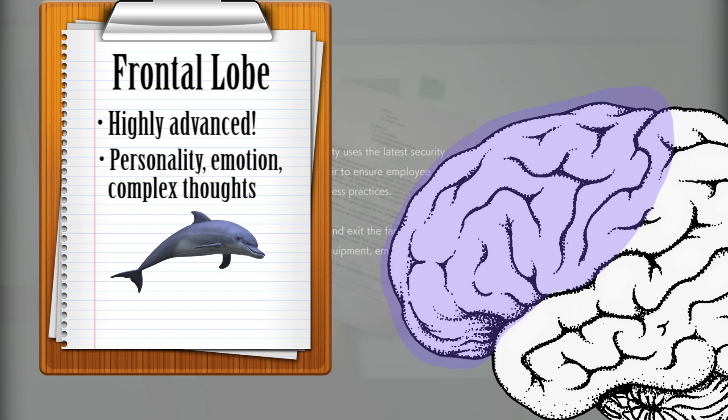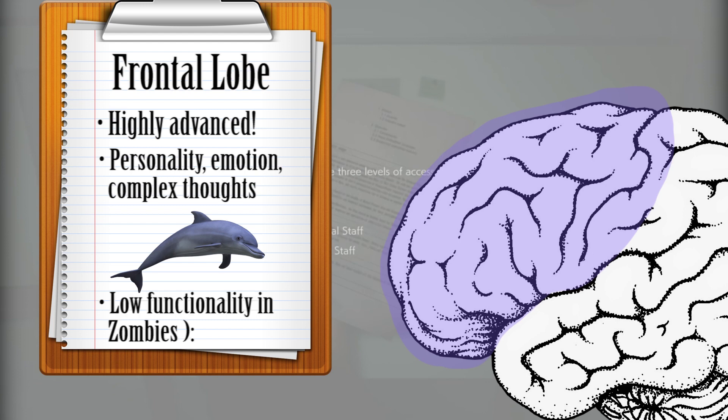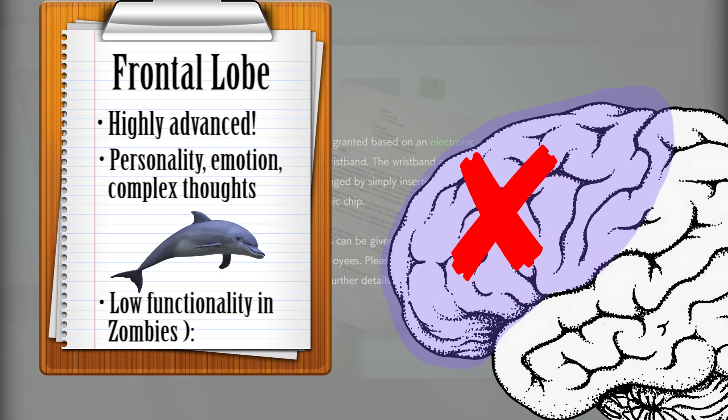Sadly, we can be pretty sure that this part of the brain isn't highly involved in dictating a zombie's actions, as these functions are all but lost after the T-Virus takes over. It follows, then, that we shouldn't waste bullets on this part of the brain.